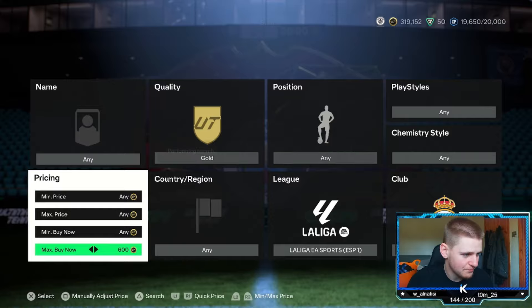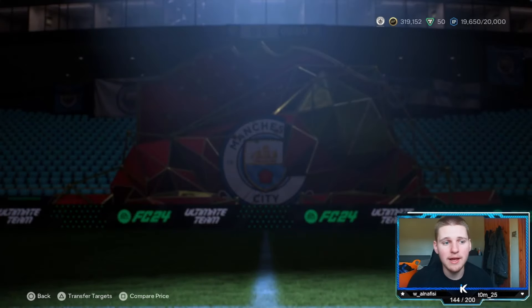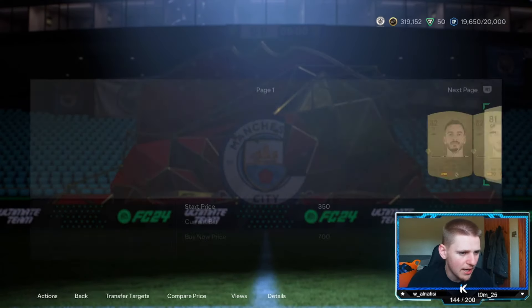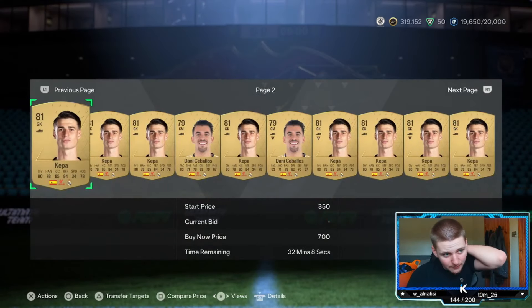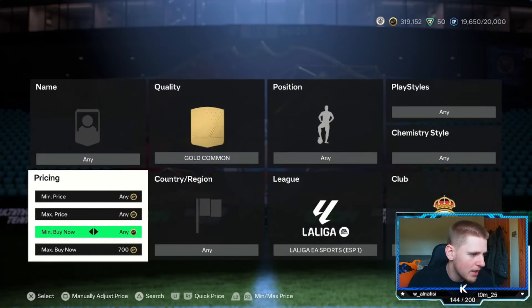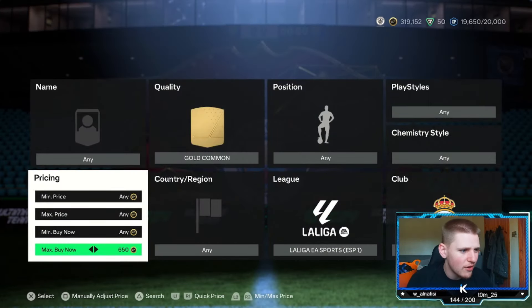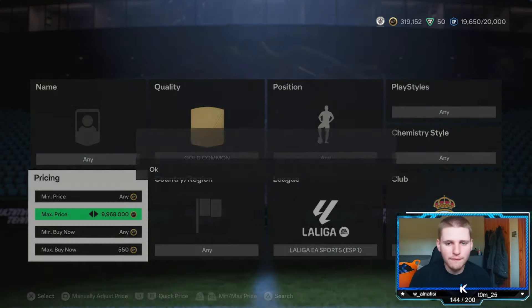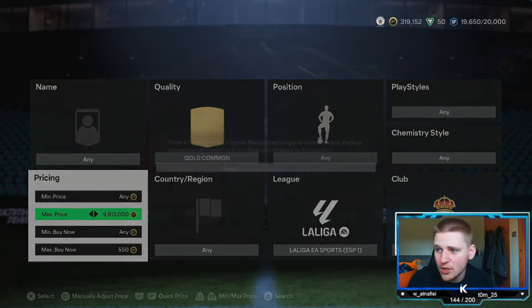Once you've done that, you basically just want to go up and find the buy now. We'll change this to gold common — it's just a little bit easier. We're basically going to be selling these for about 700 a pop. So we're going to lose about 35 coins in tax. Anything we pick up at 150 coins is obviously 150 coins.